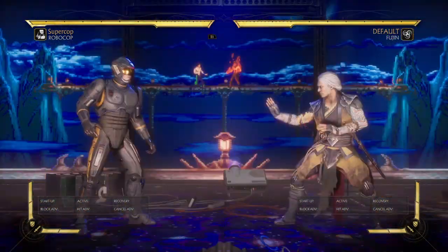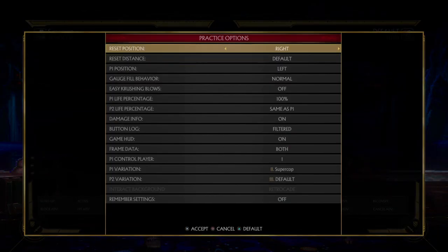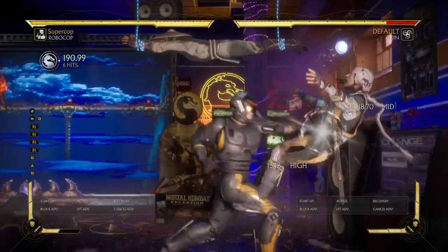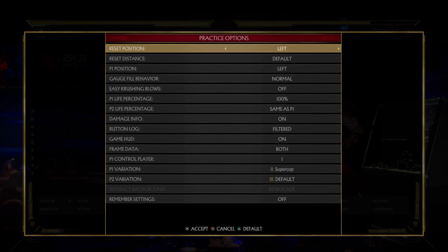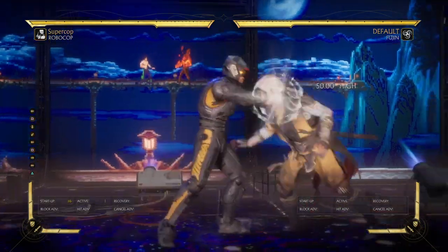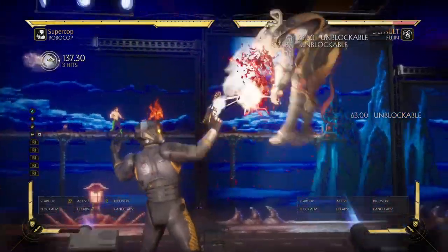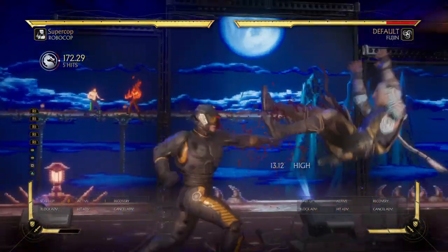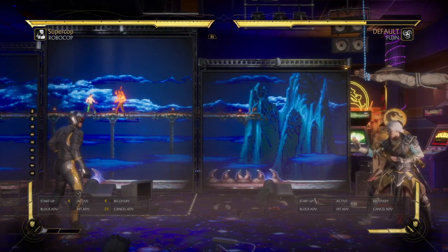That's an easier version. He also has some corner combos, which are similar to mid-screen but a little easier. Now you can land his anti-air gunshot and combo off that mid-screen too. It's just a little harder to do since you have to dash up. I wouldn't recommend trying to land those in early matches, but that would be his most optimal.